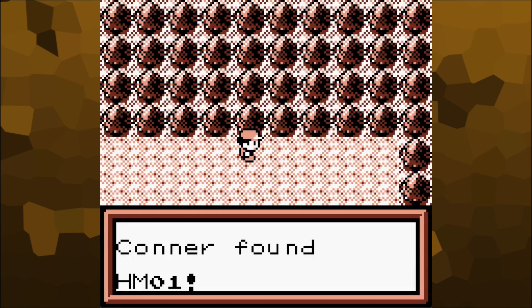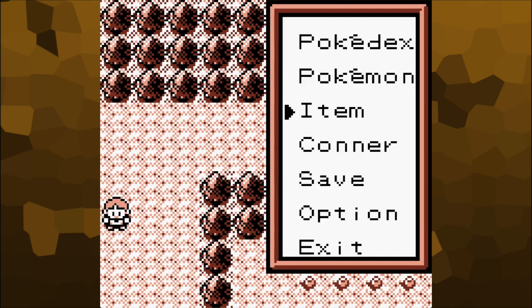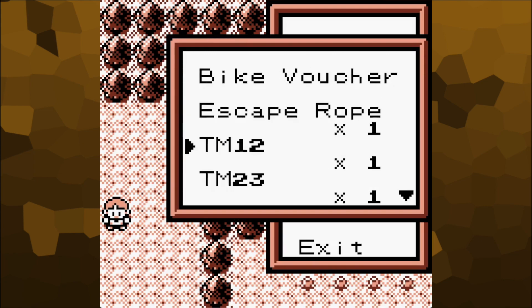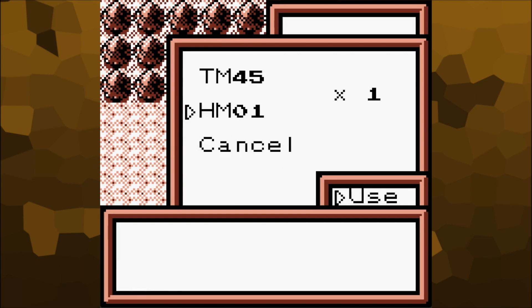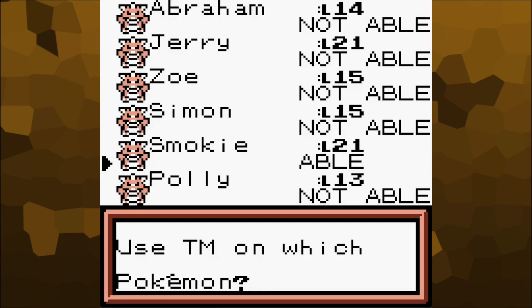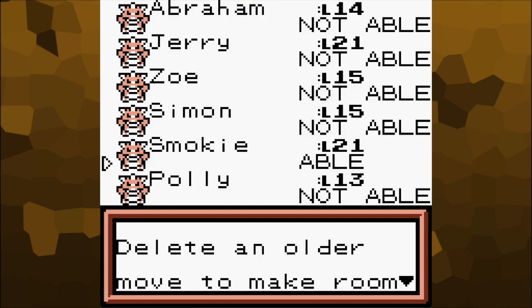Oh, an item — it's HM01. Nice. Someone just left Cut lying on the ground somewhere. That was a silly thing to do. I believe I can use this now. I'll teach Cut to somebody. The only person who can learn it is Charmeleon. It's going to be an upgrade over Scratch, so sure, we'll give him that.